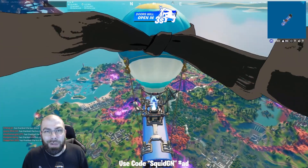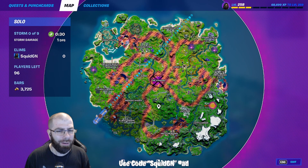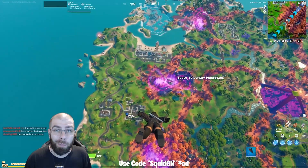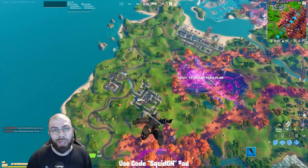Alright guys, here we are on the bus coming into a match — and there are mechs back, I totally forgot about that. We're just gonna hot drop real fast. First of all, the skin is all black and it will turn quite a bit whiter with altitude.